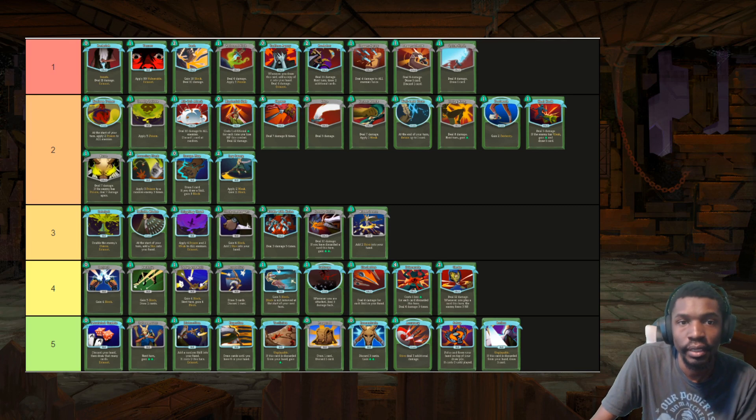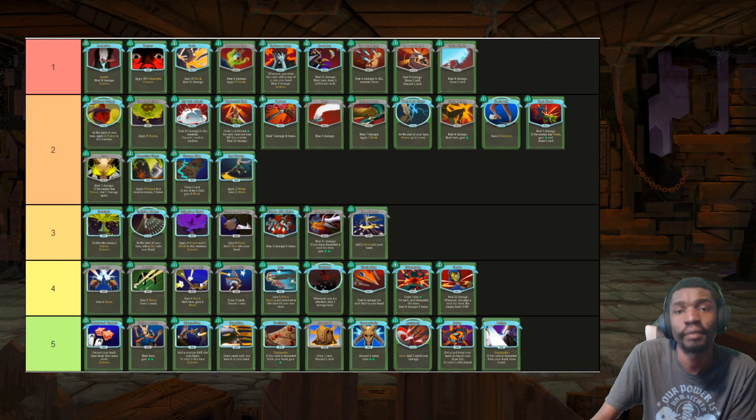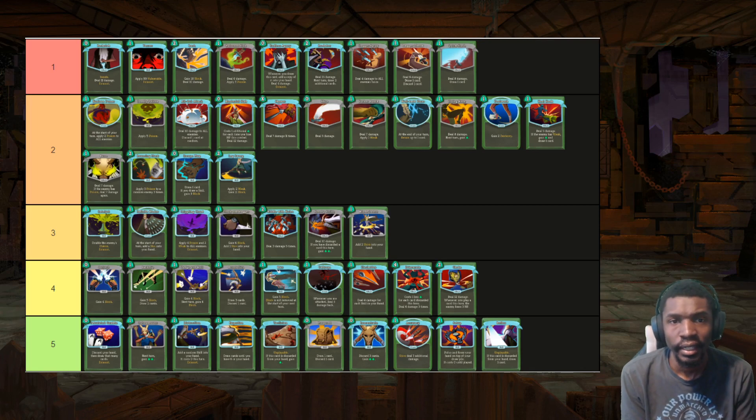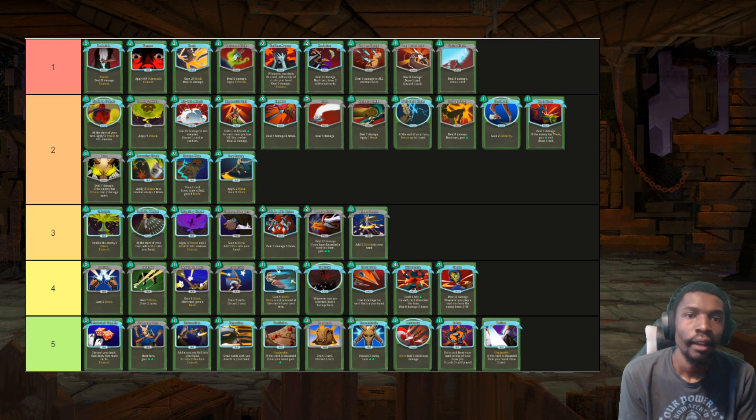Deadly Poison is a good Poison card — okay against Nob, really bad against Sentries, and really good against Lagavulin. This is kind of the reason why Silent is known for having the worst Act 1. Deadly Poison is a very good card for her for most of the run, yet it's so polarizing in a rock-paper-scissors manner against the three main important fights you're worrying about at the start of your runs. It can really depend on what elite you get, which you don't really have control over. All-Out Attack is AoE and front-loaded damage, but it kind of falls off later for a class that has Well-Laid Plans — you don't really want to be discarding, which is why I have it lower than Dagger Spray even though it does about two more damage front-loaded.